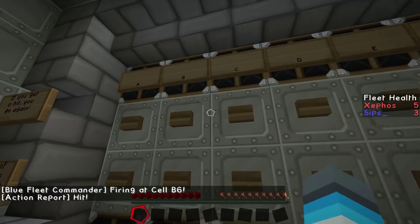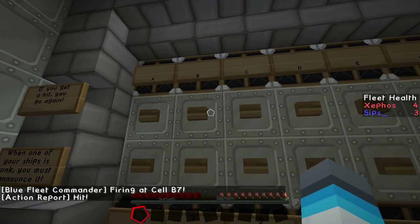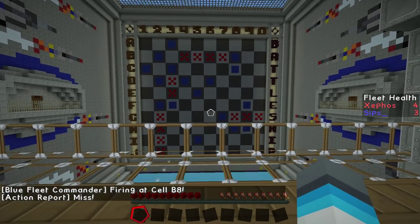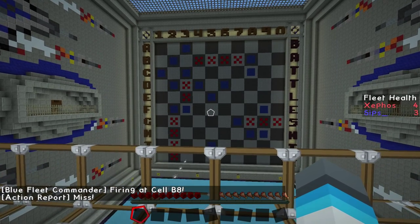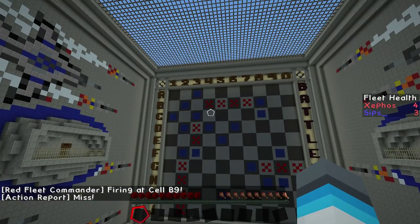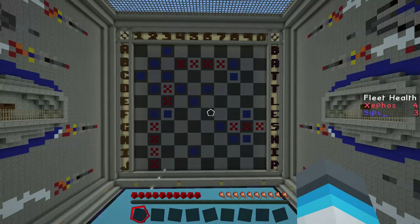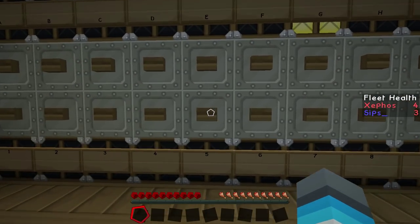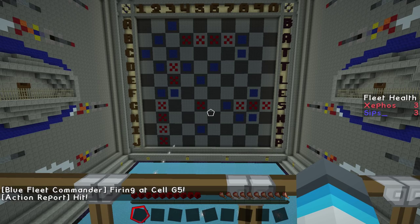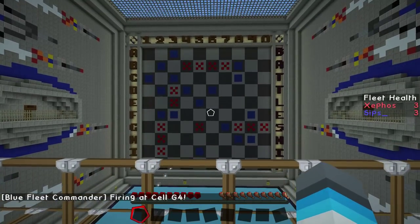Is this your carrier? B7 — is that your carrier there? Yeah, it is. B8 — no, my carrier's still afloat. I came so close to hitting your carrier so many times, it was just like dancing around it up there. It was like a bombing run. B9 — miss. I'm searching for your last submarine. I'm going to go for G5 — I know where it is. Look out, I found you! G4. I might actually win this. Holy shit.